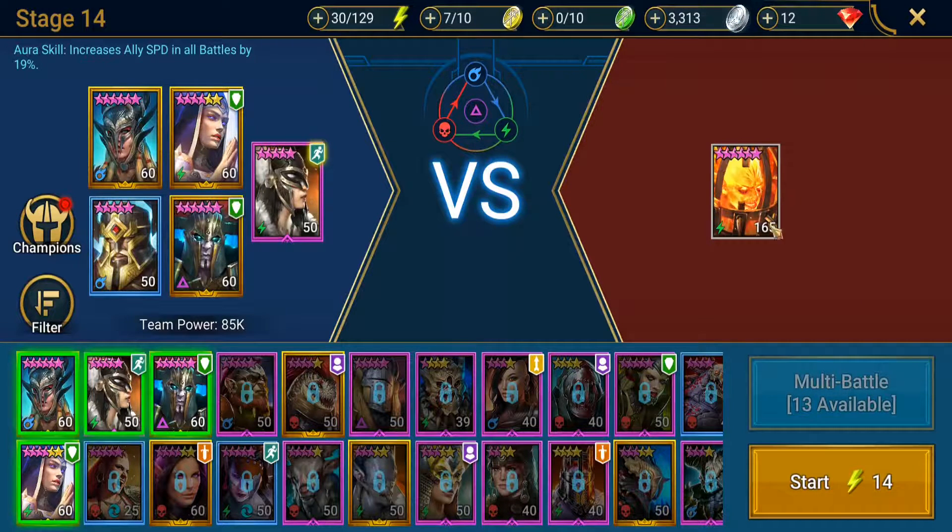The first thing is to note the affinity of the opponent — the boss. In this case we are dealing with Spirit, Force, and Magic. Void of course has no advantage or disadvantage over void, although it seems like the void champions always get attacked the most and die the quickest.